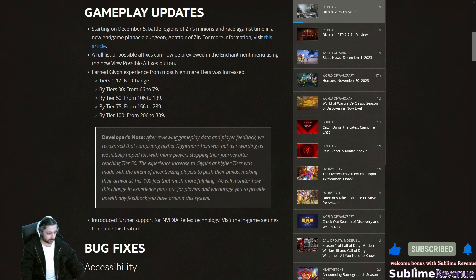A full list of possible affixes can now be previewed in the enchantment menu using a new 'View Possible Affixes' button. I think this is a great addition, but in general people should know what to expect from different item types. Good to see it though.